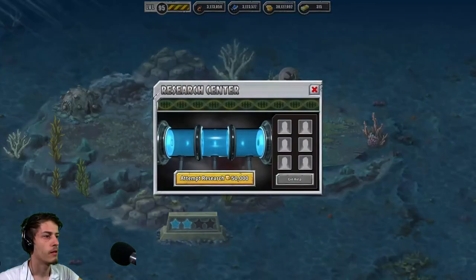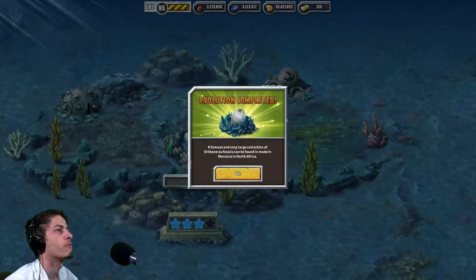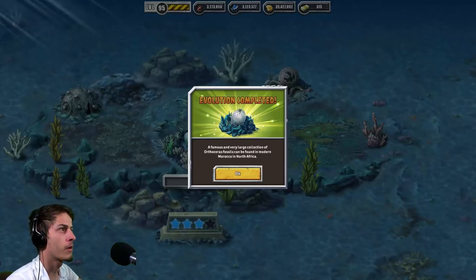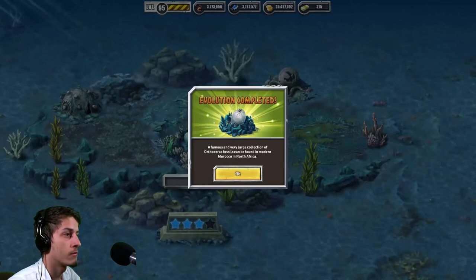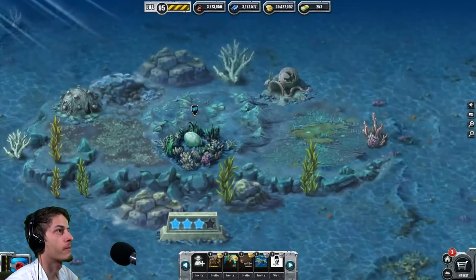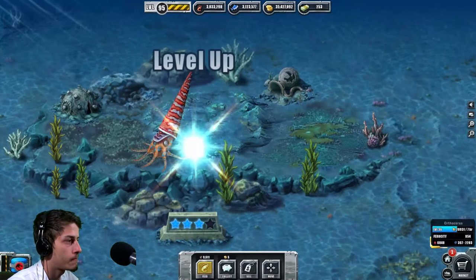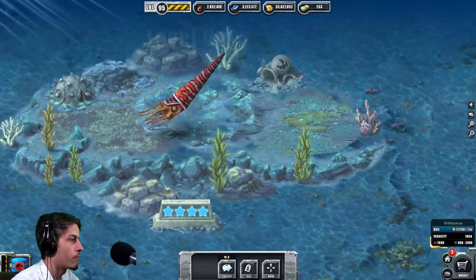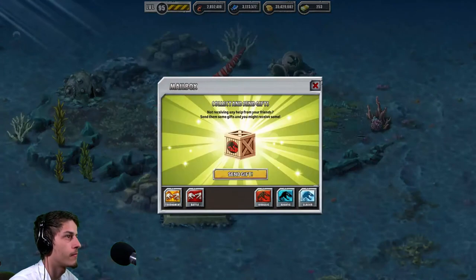That's a lot. Let's see the last evolution. Finally, you freaking son of a creature — you used that jet propulsion to suck 5 million of my coins, 62 bucks four times. This is a really hungry creature. A famous and very large collection of Orthoceras fossils can be found in modern Morocco in North Africa. Orthoceras level 31, let's make him level 14. I like his ferocity, his health, and very good attack — very good creature.